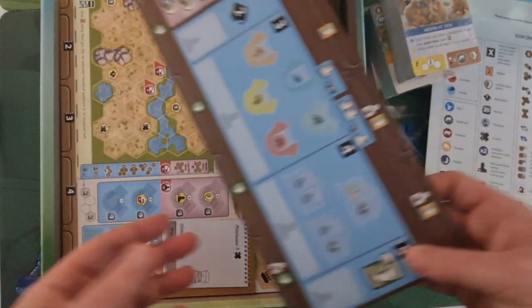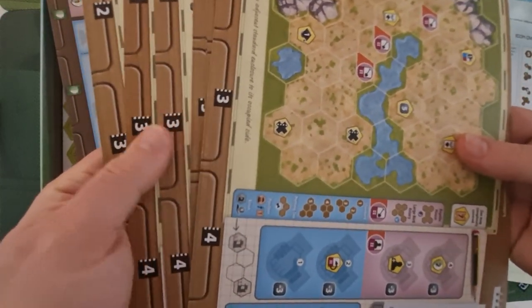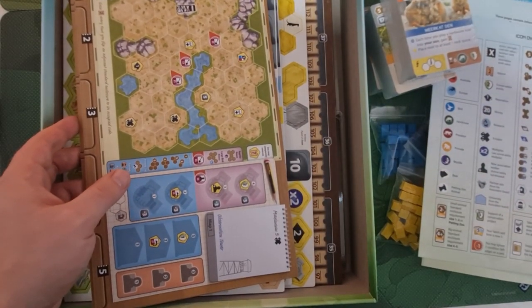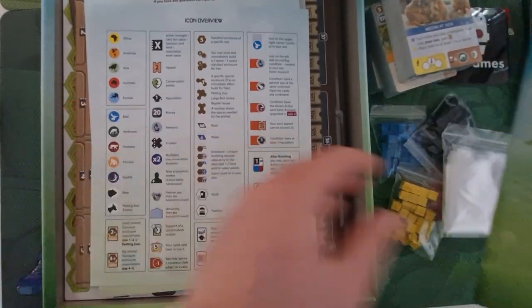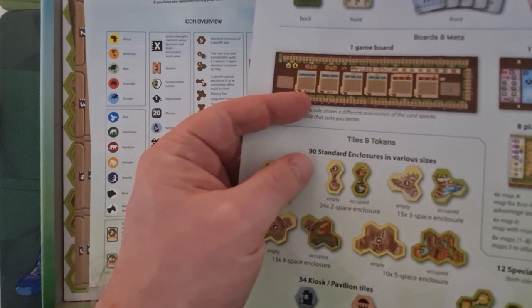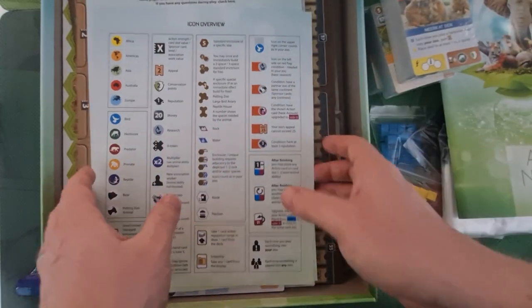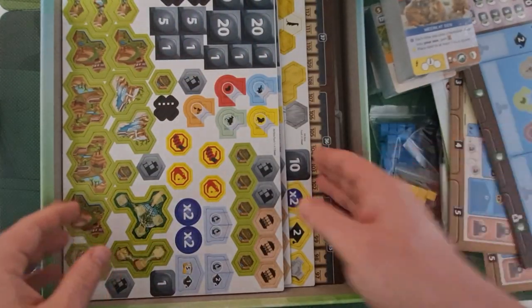Then some cardboard inserts for where things go — this one would be for three players, this for four players. You've also got these sheets which look like they'll be your maps for your zoos. There are seven or eight of these, though I'm not sure how many players it supports since it doesn't say on the box. I'd be surprised if it played up to eight. Looking at the box, I think it might be four player since I can only see four player colors.